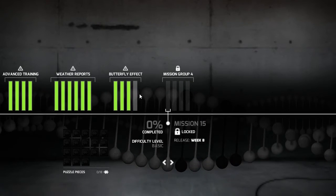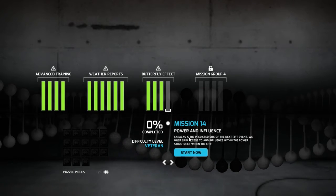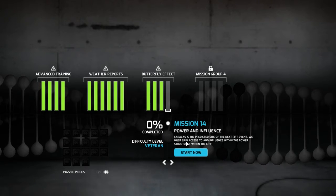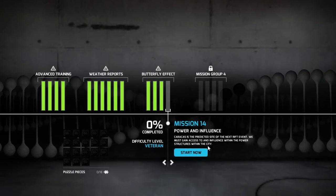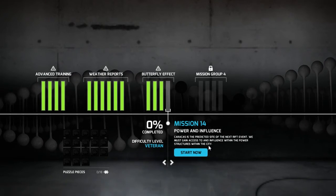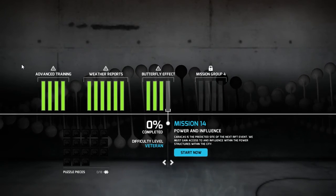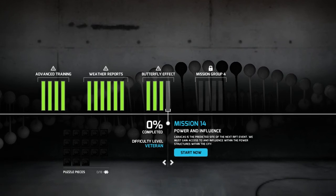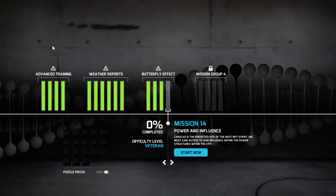Mission 15 is locked. I think I have to unlock this one first in order to get to the next level. But the next one is Mission 14, Power and Influence. Caracas is the predicted site of the next Rift event. We must gain access to and influence within the power structures within the city. We're going to be putting our little fingers on all sorts of things here. We're going to tap the vein. Folks, if you enjoyed this video, go ahead, hit like. It helps my channel out. Go ahead, hit subscribe. New videos are coming out every single day. Have a great day, folks. Peace out. I will check you out right here again in the Black Watchmen next time.